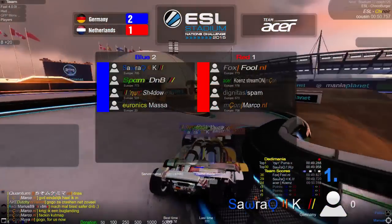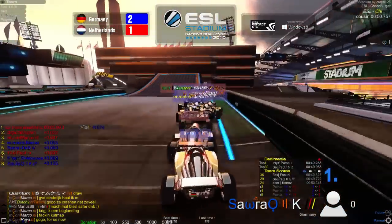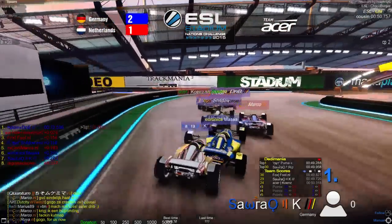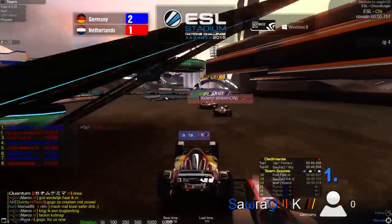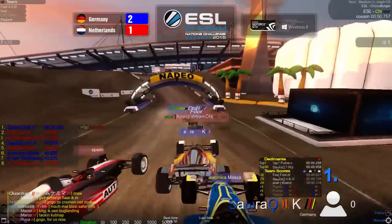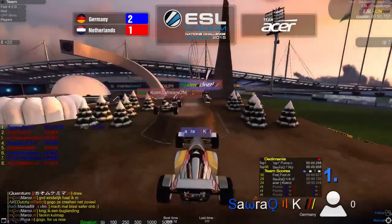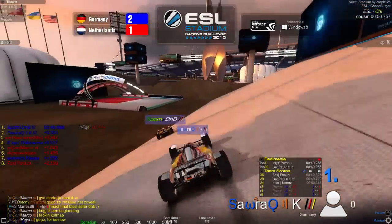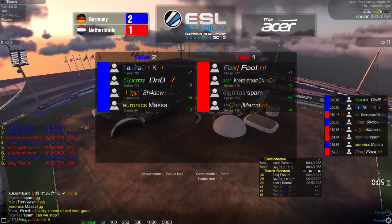A pretty close matchup so far, but the Netherlands can't afford to lose any more rounds on this track or the other two if they want to reach the playoffs. Not looking too good for them — but it was pretty much an impossible task anyway. DNB takes the lead out of Fool and Kunz. Kai overtakes Spam to go to fourth. Fool drops down at the end, DNB and Kai take first and second with a good time of 49.84 — we see GGs being written in the chat.